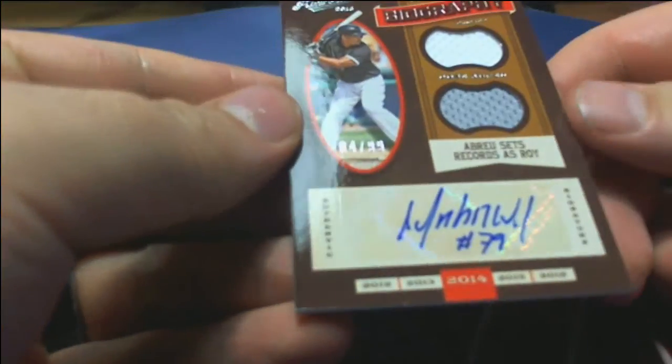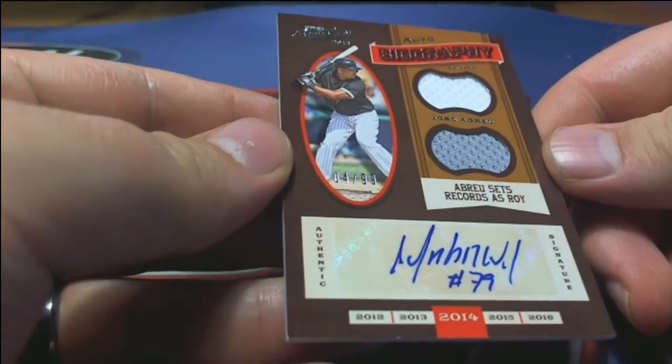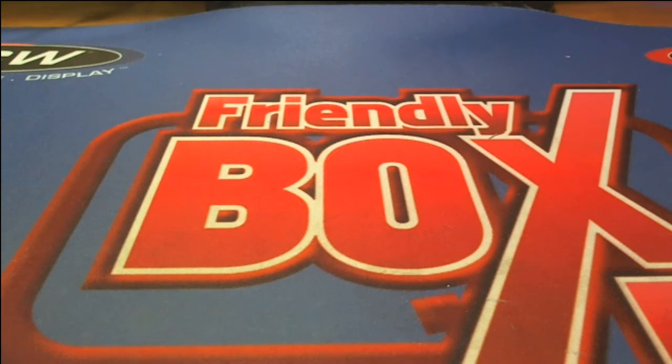We've got a four of 99 right here — dual relic. Check it out, Braxton biography. White Sox, Paul G — that is coming out to you. Got one box left we can do tonight, guys — we should definitely do it. I love that stuff, great looking product. Alright, good stuff guys, that is box 202 there for Prime Cuts Baseball — let's save it for YouTube.